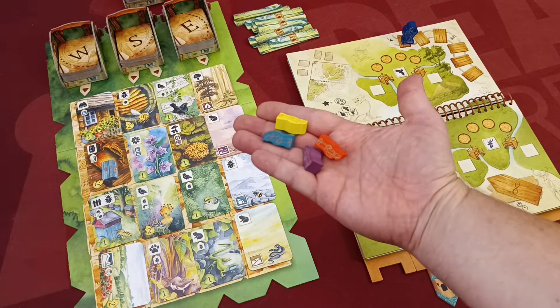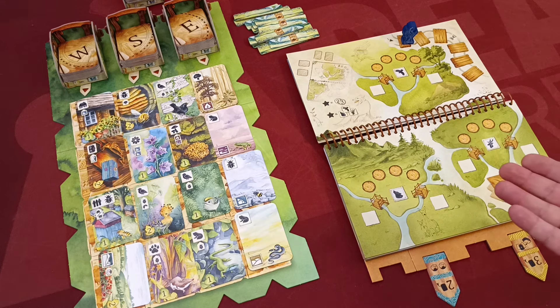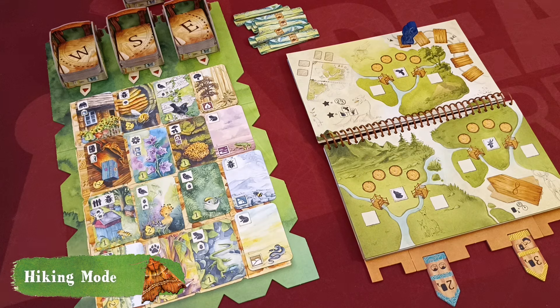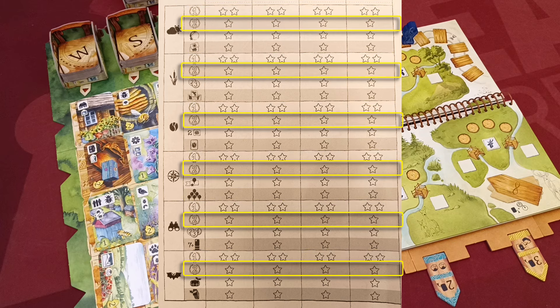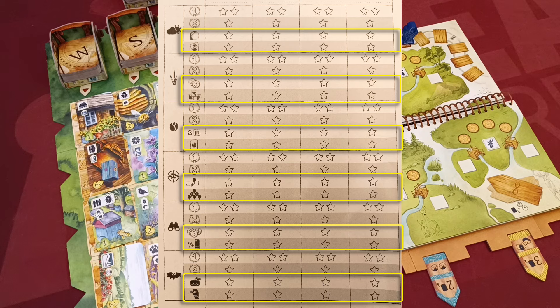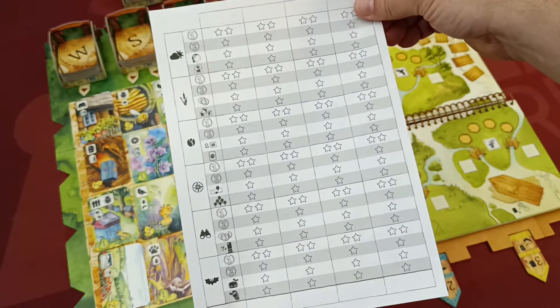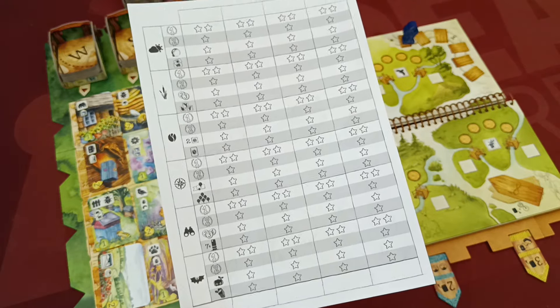Each hike can be played as an individual scenario — the player with the highest victory point score wins. Players can also play in hiking mode, in which they play all six hikes in no particular order. This mode uses a star scoring system: the winner of each hike collects two stars and second place collects one star. Each hike also offers special achievement objectives for additional stars, tracked on the achievement sheet. At the end of the campaign, the player with the most stars wins.